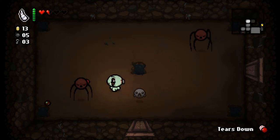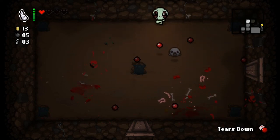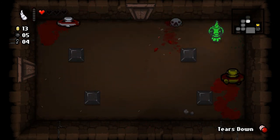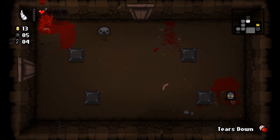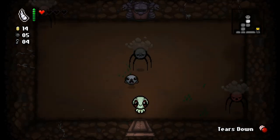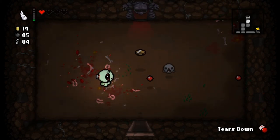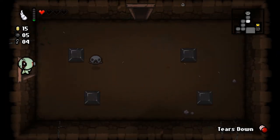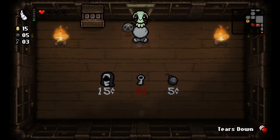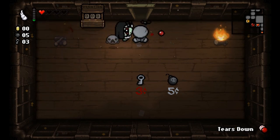Let's take the keys. Just don't die to these things. I don't know why I'm not using the unicorn horn more often — I could have taken so much less damage with it. Let's go to the shop and see what that has to offer. Nun's habit — that's pretty nice. Let's get the nun's habit. Let's take out the fires.